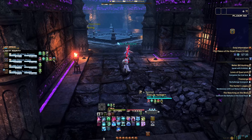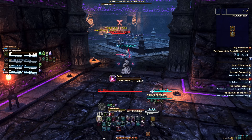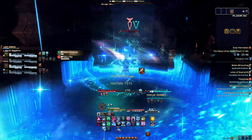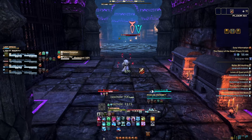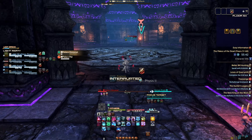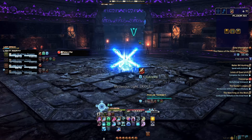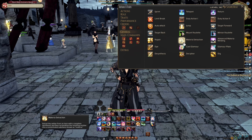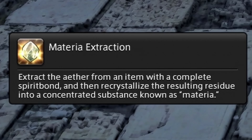Palace of the Dead has 200 floors to get through and usually is where low-level players go to level jobs. It can be completed by group or by solo. However, solo is a challenge in and of itself, and it even comes with its own title. At level 19, you can unlock materia melding and extraction. You won't actually need these until endgame, but it's there if you want it out of the way.